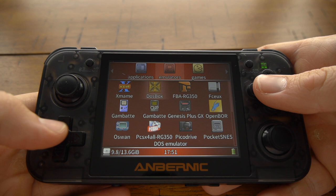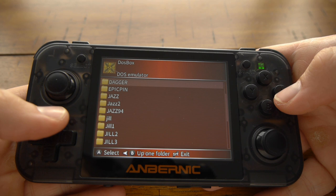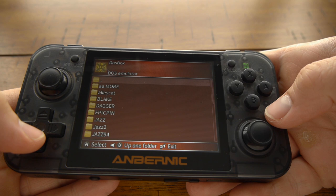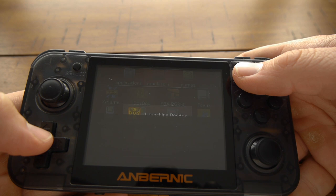We are here with the RG350, and we're going to be talking specifically about DOSBox performance. When you buy the handheld, it comes with the DOSBox app already installed. When you open it, it basically directs you to an app picker or explorer view. It's as simple as creating a folder on your memory card called DOS, then creating a separate directory for each game. The app picker recognizes .exe files, as well as .bat and .com files.